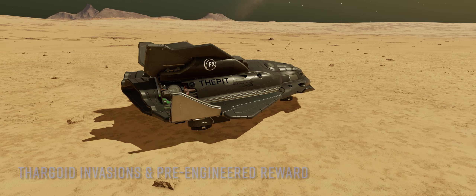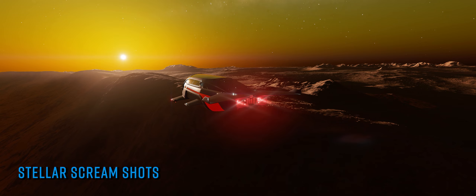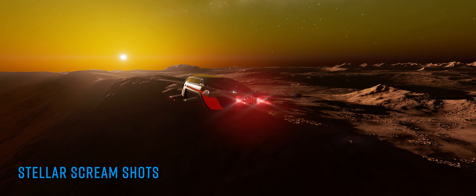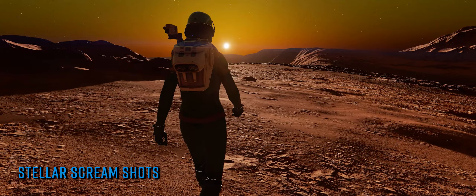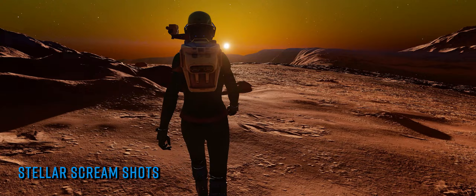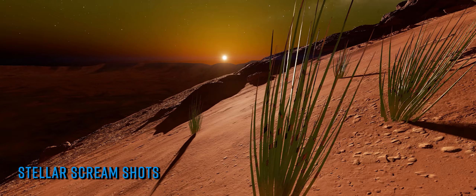Every week Frontier run a screenshot competition for the community spanning their forums and social media. Screenshots submitted with the hashtag StellarScreenshots are judged by community staff, and winners receive Asp shatter paint jobs exclusive to the competition that can't be obtained any other way. This month, being October — the month of Halloween and all things spooky — the team are changing things up slightly and incorporating what they're calling Stellar Scream Shots. Each week in October an extra prize, the malevolent Ghast Halloween themed paint job for the Asp Explorer, will be given for the creepiest screenshots tagged with hashtag StellarScreamShots.